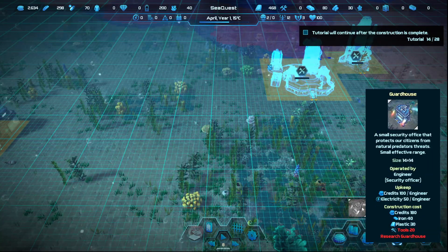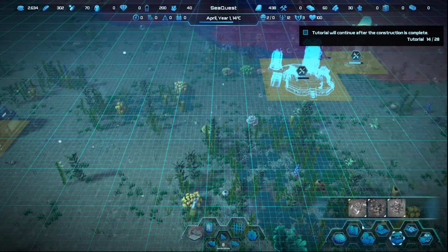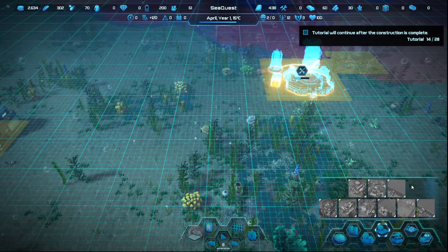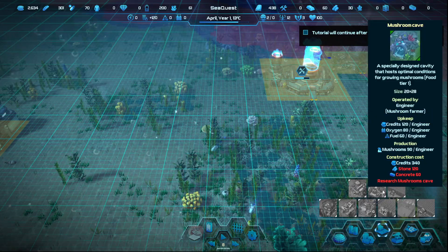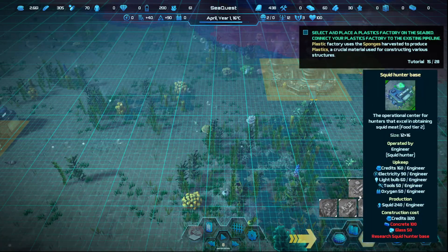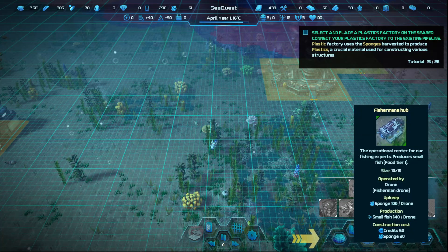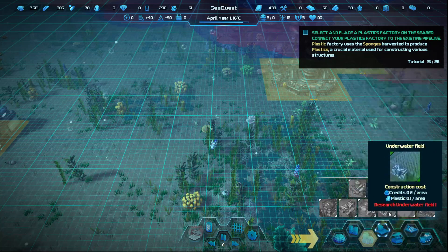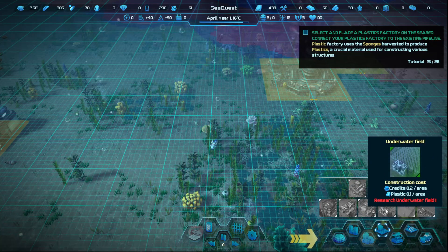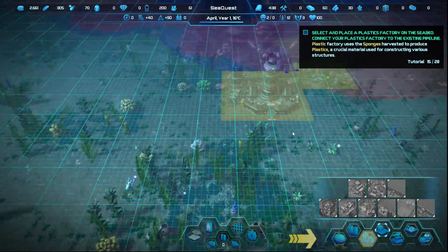Security buildings: guard house still there, defense platform, torpedo platform — I don't remember that! Greenhouse, cages, adept orchards, mushroom cave — that's new — underwater fields, sea hunters lodge, squid hunters — that's new too. Fisherman hub, yeah. So looks like the mushroom cave and squid hunters are new. Select and place a plastic factory.